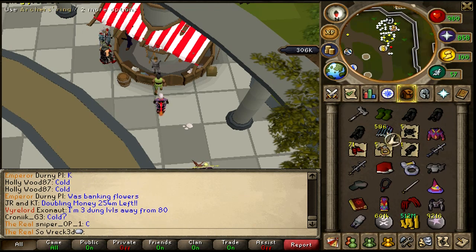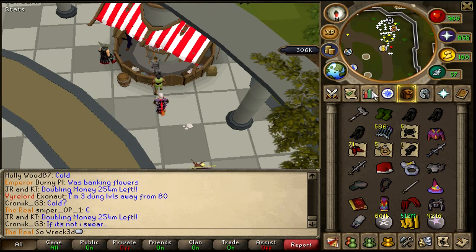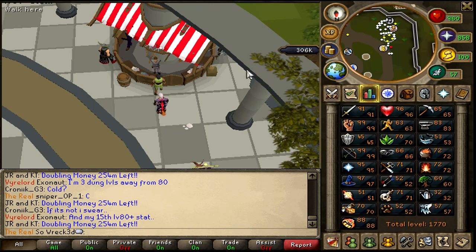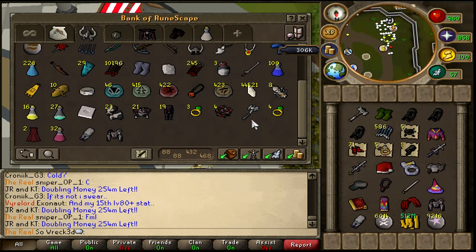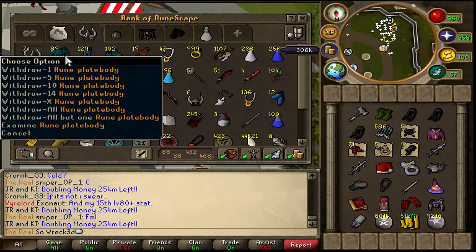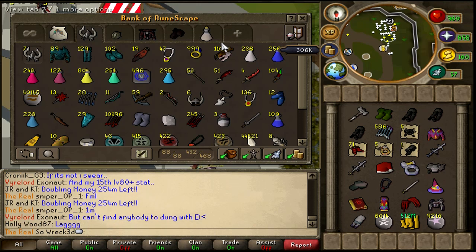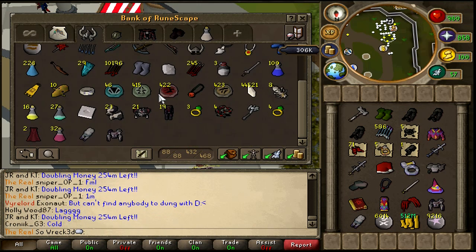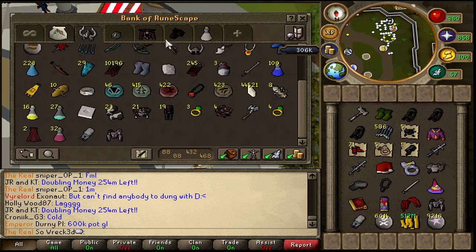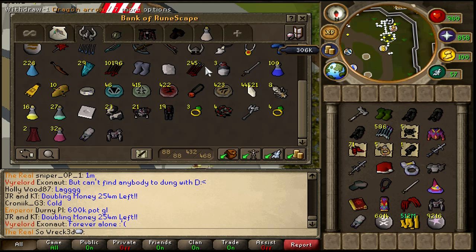This is all my really expensive items before I add them up. I'm gonna go into my bank and show you my PK tabs as well as some other stuff. I got some berserker helms, some rune sets, some glory, some recoils, some rock tails — a decent PK tab.